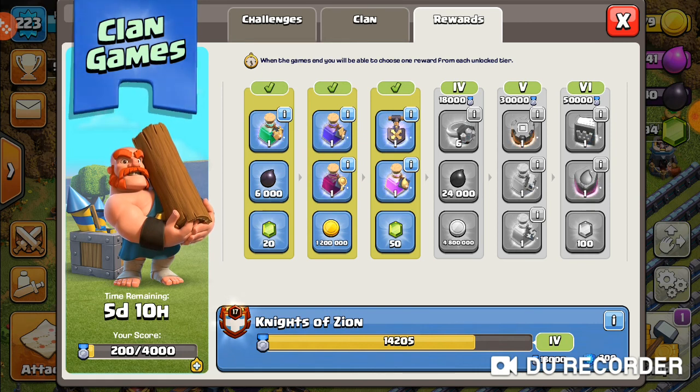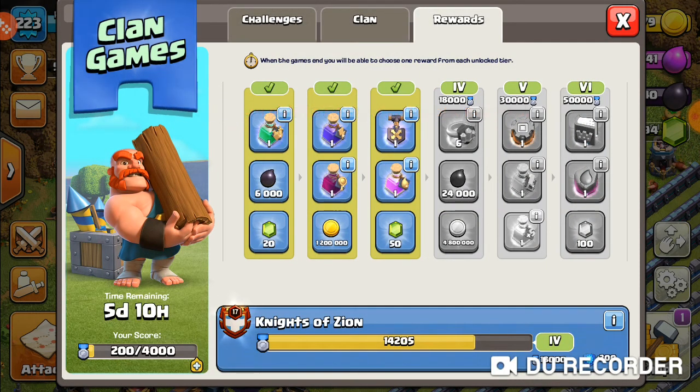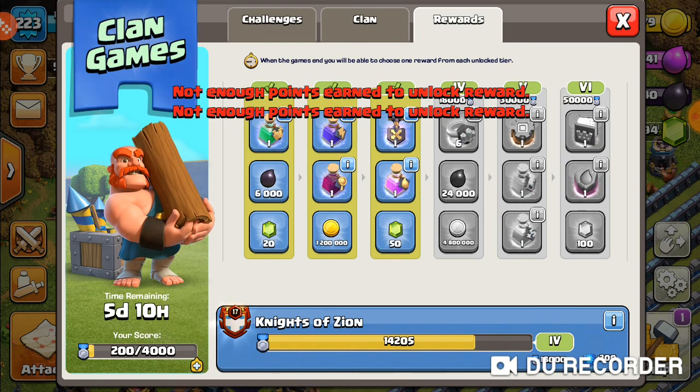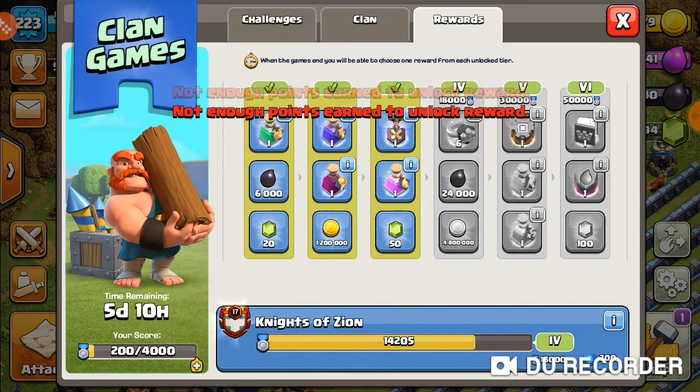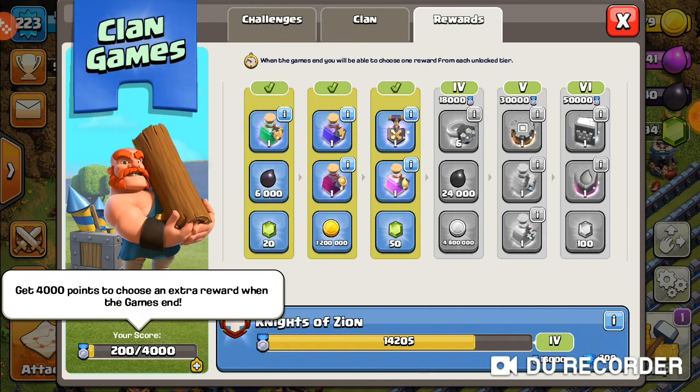The fifth tier has a rune of builder elixir. The fourth tier doesn't seem as good as it normally would be, but it's fine to take the wall rings if need be. The fifth tier has a rune of builder gold, one builder potion, and one hero potion. The last tier, which is always one of the better ones, has a book of heroes, a rune of elixir, and 100 gems. You have to hit the normal threshold of 4000 points to choose the extra reward for clan games, so everyone should be striving for that.